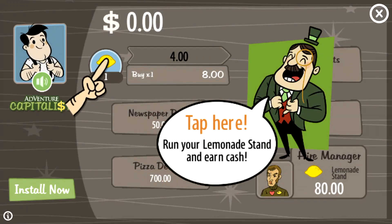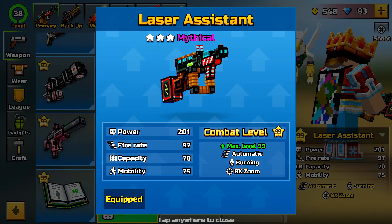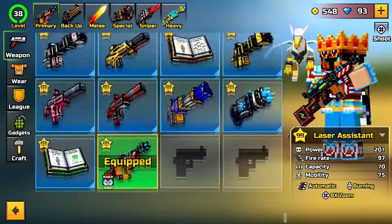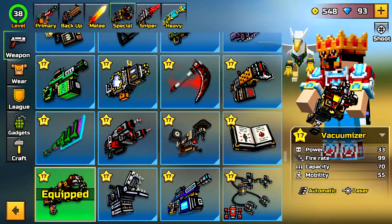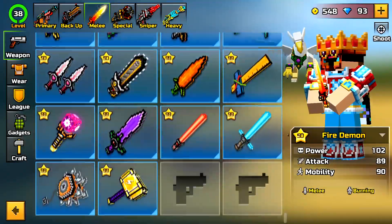Let's just exit out of this as soon as possible. So what I mean by modded is it's gonna have level 99 of the combat, the power is gonna be 201, and this is obviously just for the laser, but guys just look at this. It's on other guns also.